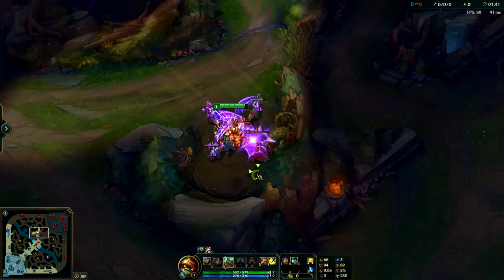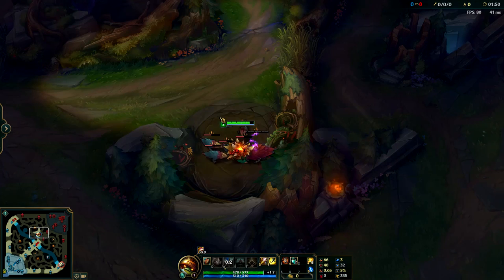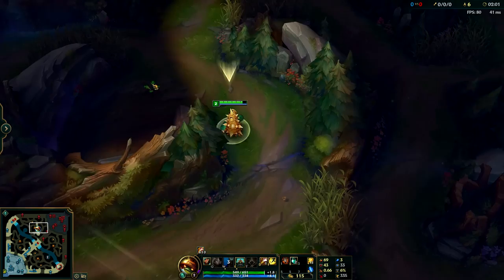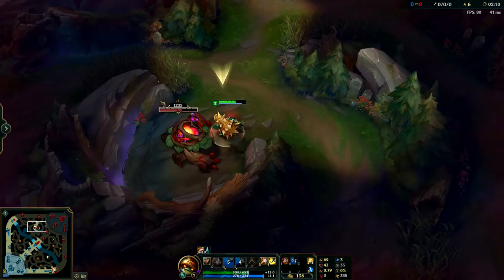After leveling your Q, you're going to want to max your E second and your W last. If you are red team, same thing — just start Raptors. You don't need a leash, but if you get one it'll speed things up a little bit. Just clear it like normal. If you attack the little ones first and let them die on the second W rotation, you'll take a little bit less damage but your clear will be a little bit slower. If you just attack the big one the whole time, your clear will be a little bit faster but you'll have less HP. Then go do your Red, and decide if you want to gank at level three. If so, go straight to Blue. If not, do Wolves, Blue, then Gromp.